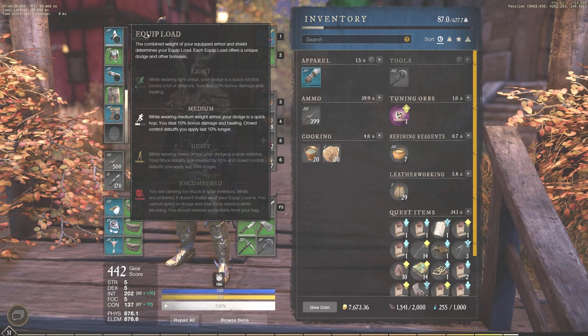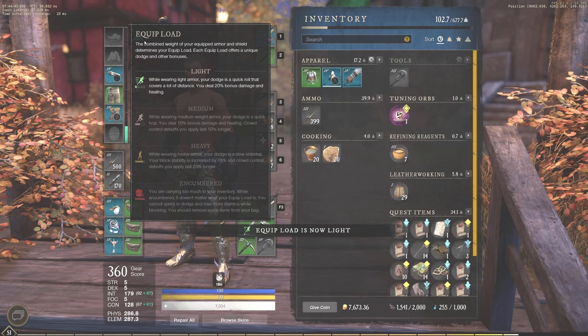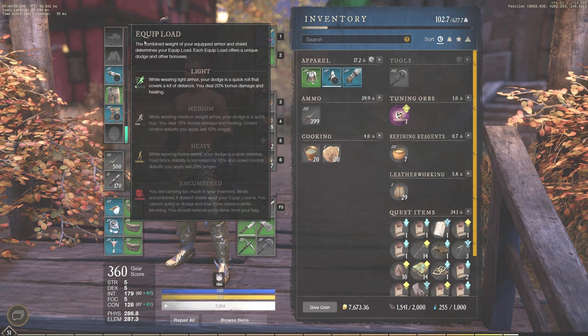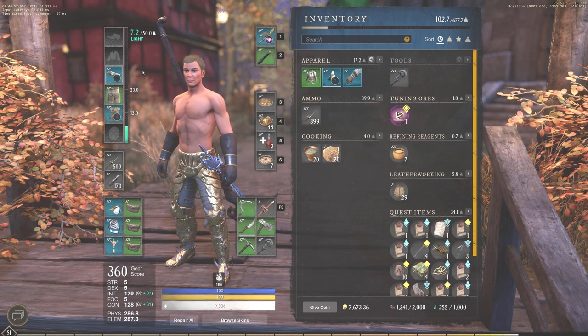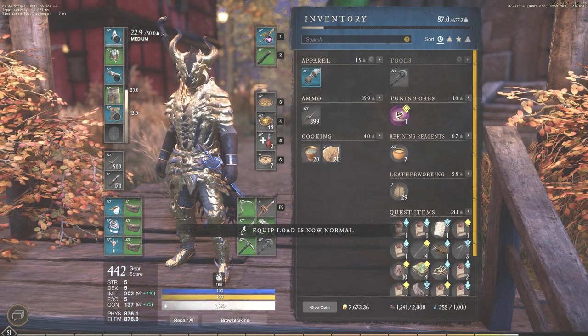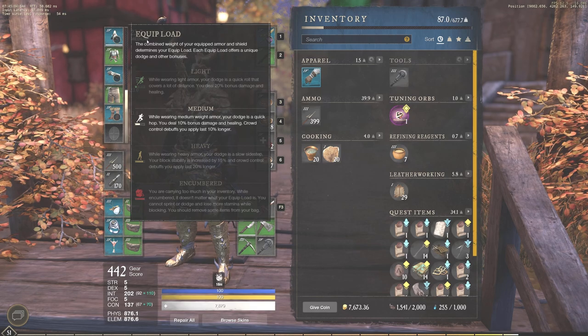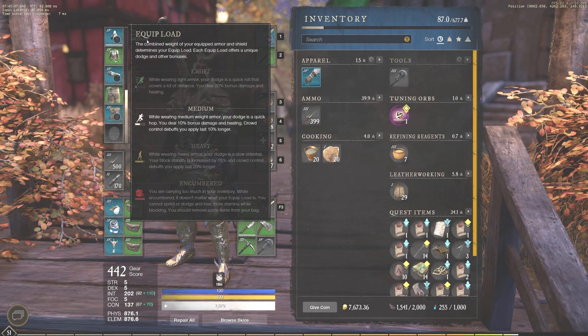You can also see that the light — I could actually make that happen. Let's just take off some of our clothing. At 7.2 weight, we have the light. So while wearing light armor, your dodge is a quick roll that covers a lot of distance, and you deal 20% bonus damage and healing. If we go to heavy, you can see while wearing heavy armor your dodge is a slow sidestep. Your block stability is increased by 15% and crowd control debuffs you apply last 20% longer. So there are a lot of benefits to heavy as well.